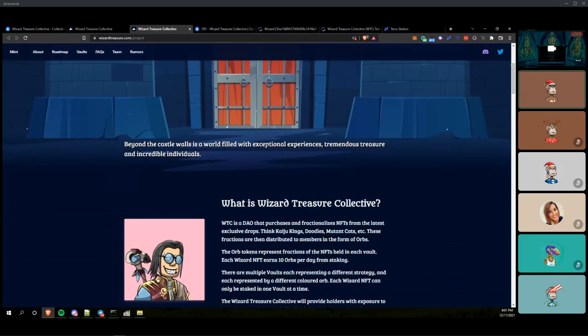Definitely an interesting concept as far as the staking vault utility. Curious to see where that goes because we have a lot of projects that do that right now. Mutant Cats is one that I'm actually in that does the fractionalization, where they'll hold Board Apes, CryptoPunks, or Fidenzas in the collective project vault, and then you kind of have partial ownership of that vault as you own that project.